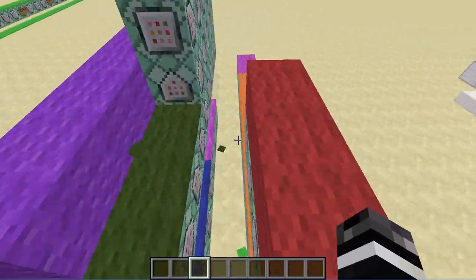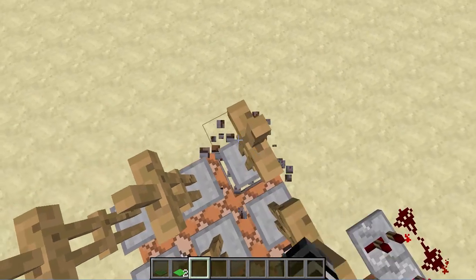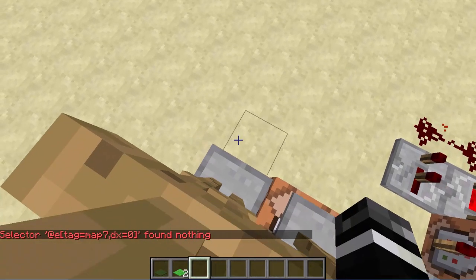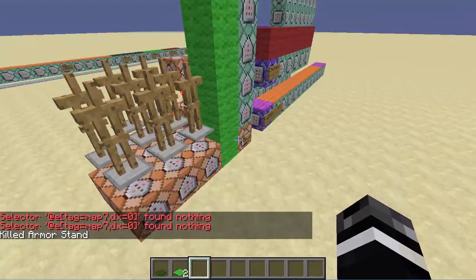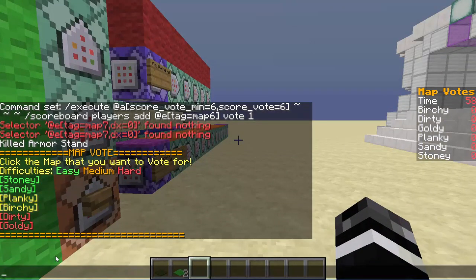If you want to reduce entities, go over here and do '/kill @a[tag=map7,dx=0]' to make sure you don't kill anything. Or if you just want to do armor stand, use 'type=ArmorStand'. There you go — it's gone. Now we have six maps again: Goldie, Dirty, and so on, and all of them work.